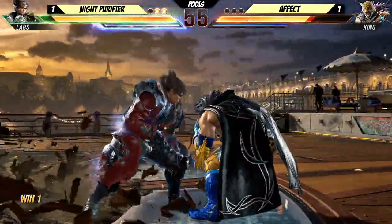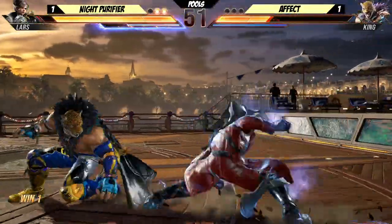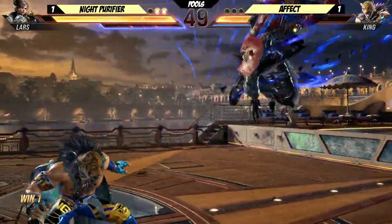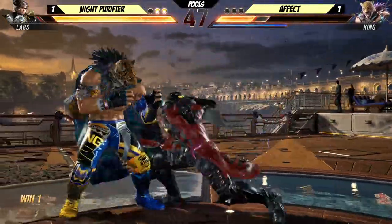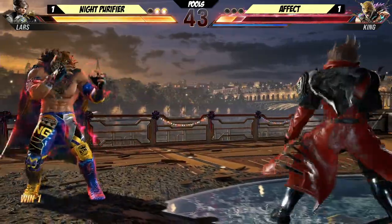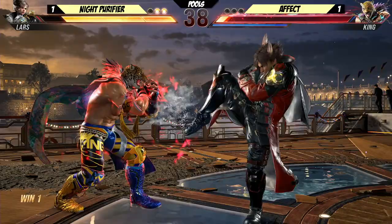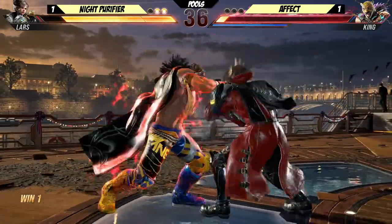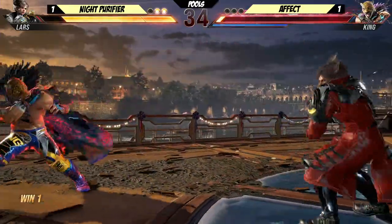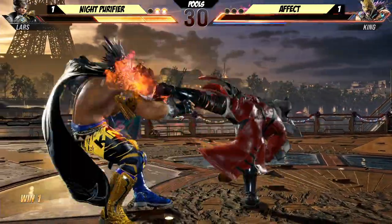I'm not liking the lows that Affect's choosing. Why go low when you can throw? I'm liking Lars' lows. Look how much damage that did for only a third of his heat bar — got to be a counter hit though. Heat smash — chip and frames. Giant swing. Good mid. Closing. That was the first Shining Wizard all set. He was saving his back five.